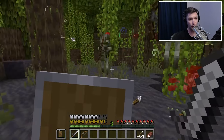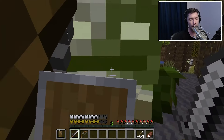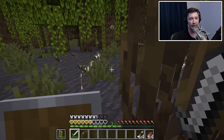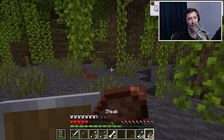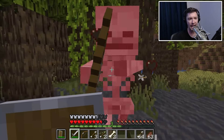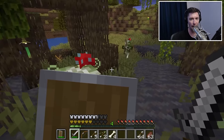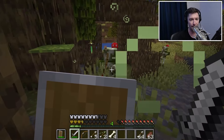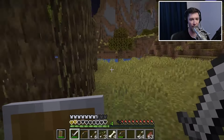They only have eight hearts compared to ten — that is what a typical skeleton has, ten hearts, and the Bogged only has eight. So they are a little bit easier to kill off. I killed off three right there with just iron armor. The poison is kind of the most annoying part of it. Now I'm fighting an actual real non-spawned-in Bogged! There's another one. I'm actually dying because the poison ain't too fun to deal with.